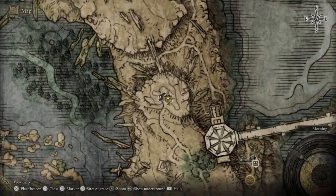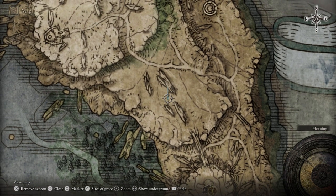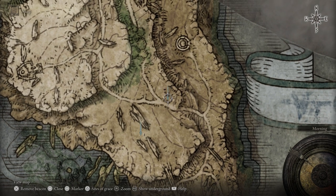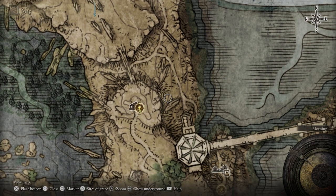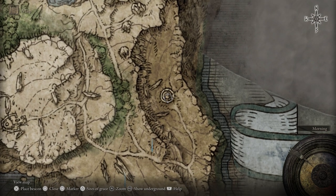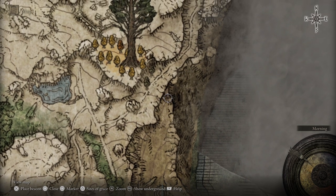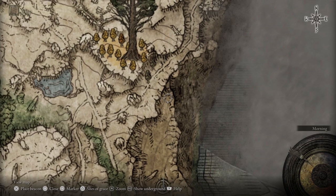Let's go to our map. Our first destination is going to be right here, second one about here, third one over here, fourth one we're going to ride all the way over here, and then the fifth one way over here — about right there.